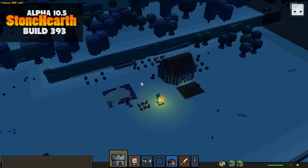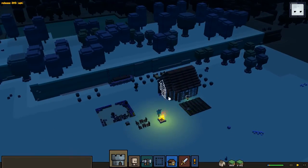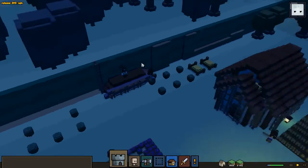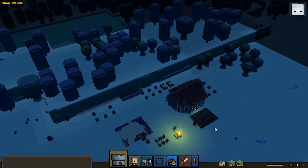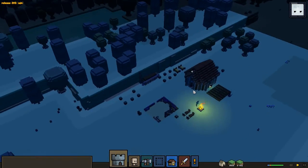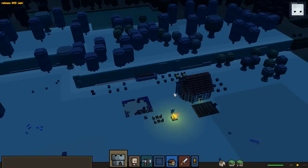Hey guys! Welcome back to Hillside in Stoneheart! This is Alpha 10.5 and we're gonna continue with my Town Lord of God tier. We're building this stair that's gonna go up to this level here, and I think I will actually be starting to go between these different levels pretty quick. I really wanna make something really nice around this lake here, which I've done in the previous town before this one, Watersong, and it was a lot of fun.